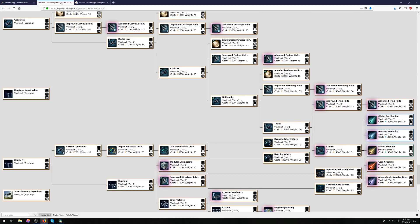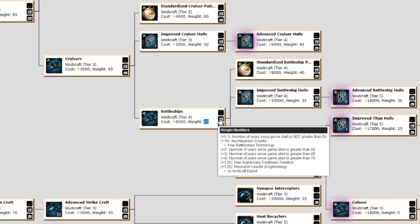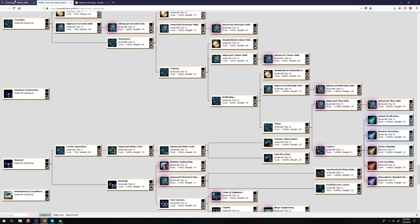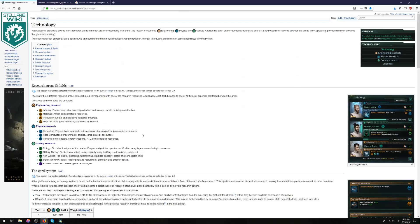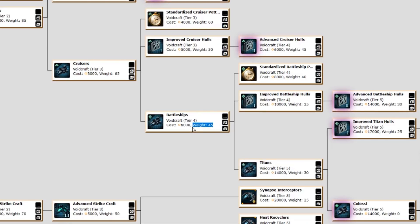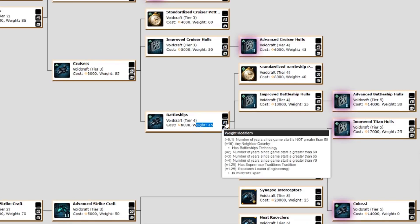Let's take battleships as an example. It is a tier 4 tech, meaning you have to unlock three tier 1 techs, three tier 2 techs, and three tier 3 techs to even get a remote chance of it appearing — all in the engineering tree. And you only have a 45 weight to it, which is way lower than its predecessors. But there are many ways to increase that. For example, if your neighbor has battleships, chances are you're going to get battleships of your own because it increases the weight tenfold to 450, which is quite significant. Every tech has its own subcategory, and if you have a scientist with that expertise, technologies in that subcategory are 25% more likely to appear — so a Voidcraft Expert engineering scientist increases battleship weight by 25%, which is about 56. These weight modifiers are multiplicative.